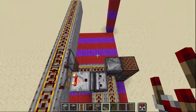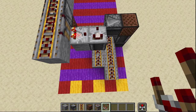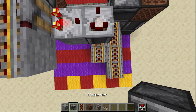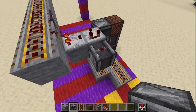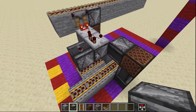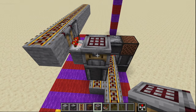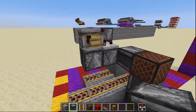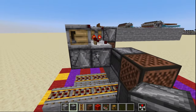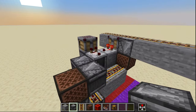Then facing towards the back of everything we're going to place another comparator right on top of that observer. Then we're going to take an observer and place it facing down into the rail right next to this other observer, and on top of that we're going to place our autocrafter. Back at the front of the machine we're going to come over here to the right side.